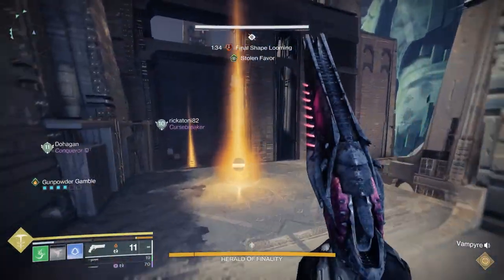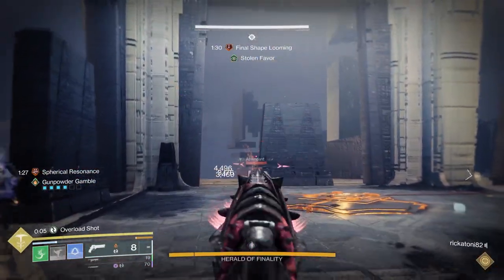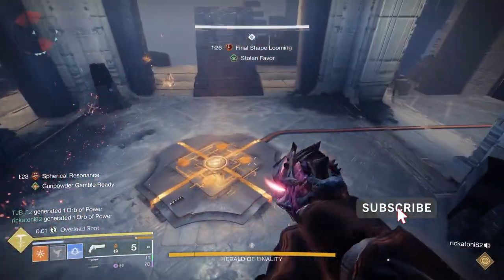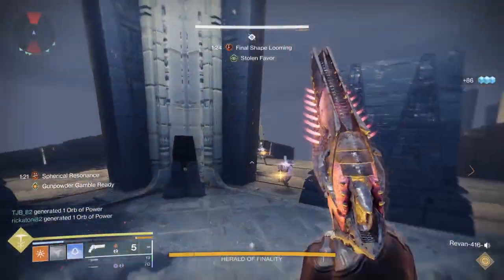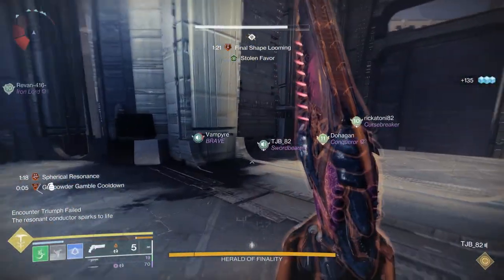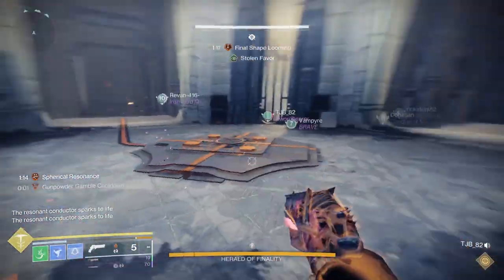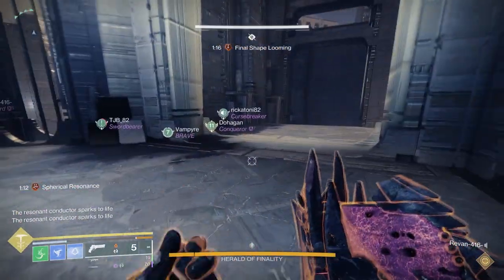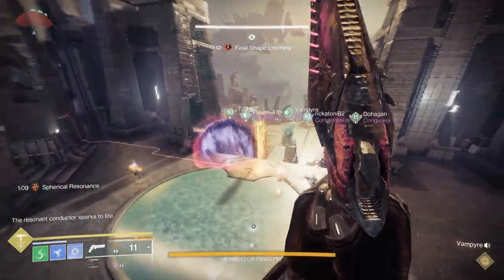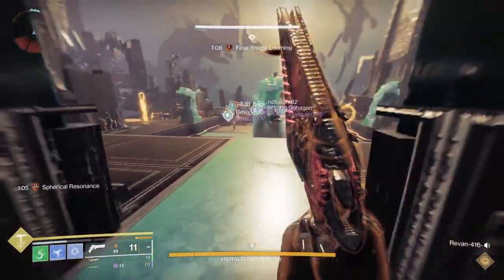It is not as crucial in this encounter to get all three resonance, especially if your run is a little scuffed, so get as many as you can. What it allows you to do is extend your timer so you have more time for future phases. The person on the conduit plate — the receiving plate — will need to make sure the last resonance they pick up matches what the Stolen Favor player saw. It is also possible that someone else can shoot that resonance and then the other person steps on the plate, so it doesn't have to be the same person, but whoever shoots it must have the resonance that matches what the Stolen Favor player saw.